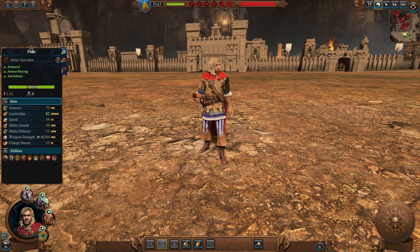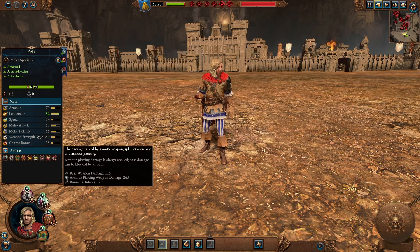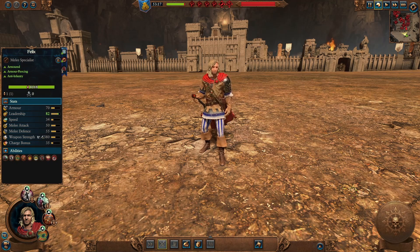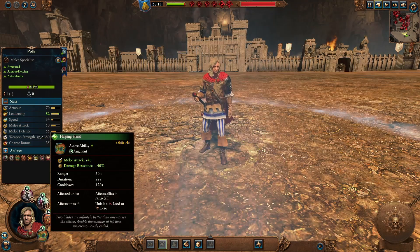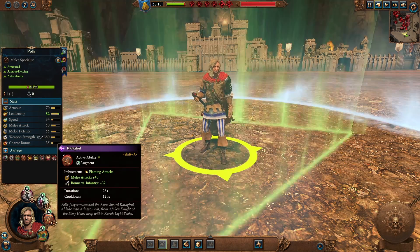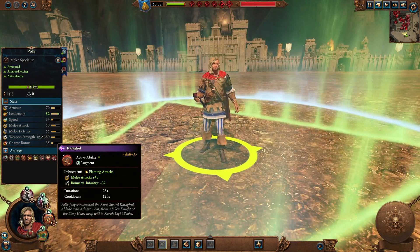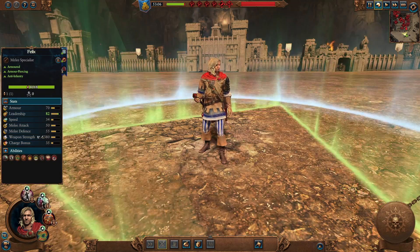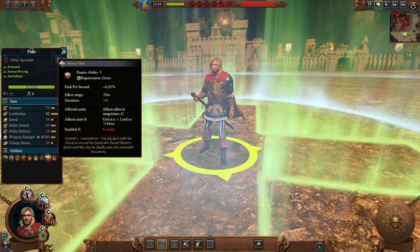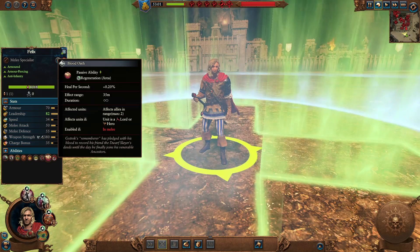Felix is a decent melee support hero with decent armor but no shield, good melee attack and melee defense, causing armor-piercing missile damage with bonuses versus infantry — so his main use will be against enemy infantry or small targets. He has Helping Hand, a buff giving 40 melee attack and a ward save to any lord or hero within 50 meters. Karaghul gives him flaming attacks, more melee attack, and further bonuses versus infantry. Blood Oath gives regeneration to up to two lords or heroes in range while he's in melee, making Felix an amazing support hero for other lords and heroes.